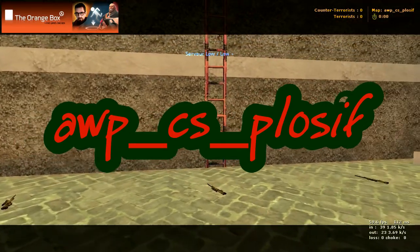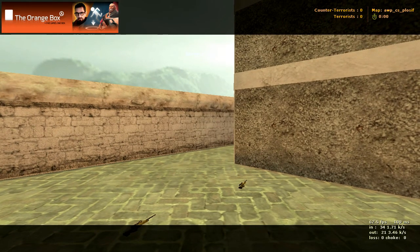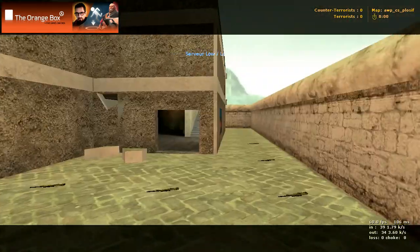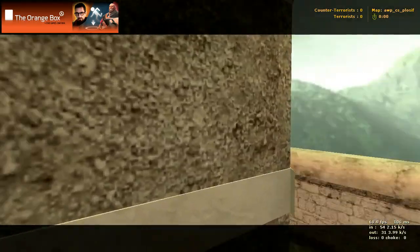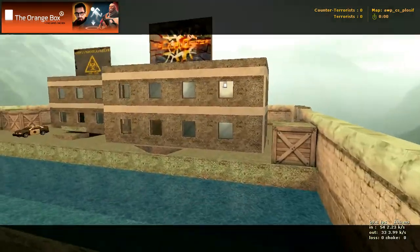Here we have an op map. Its name is op_cs_plosif and of course it's an op map. Big building here. We're in the terrorist spawn right now and come around this corner you'll see that it is exactly the same.